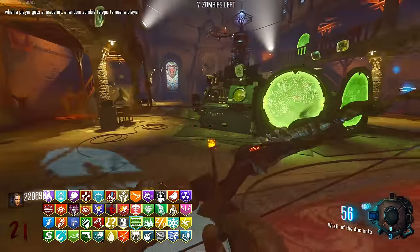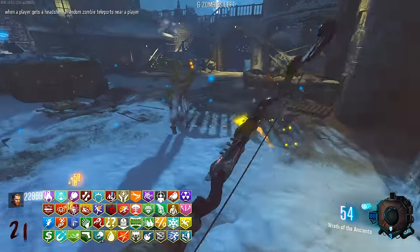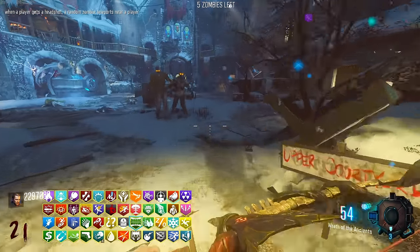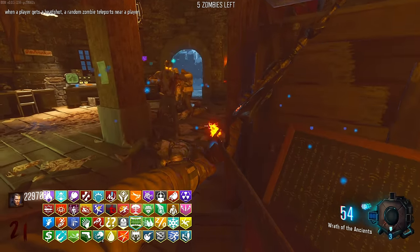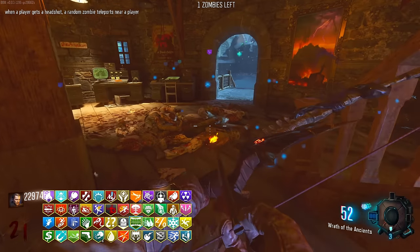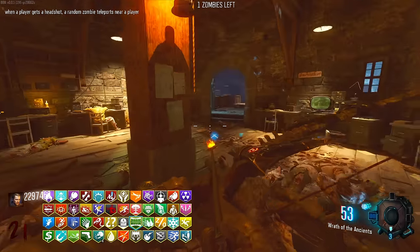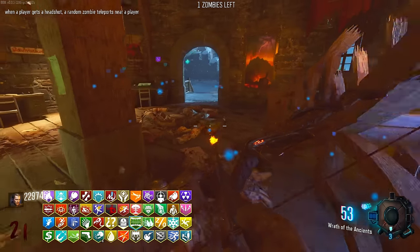Just seeing all those perks every time. Double Tap - can I get Double Tap 2.0? I've already got it. Now we charge up these things with more zombies to get close and pop. I think you have to use the bow for this, but I'm not sure - maybe using a regular gun would count too. I think we need like five or six kills.